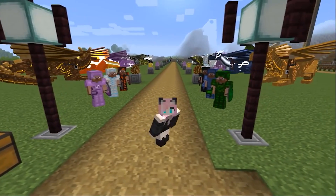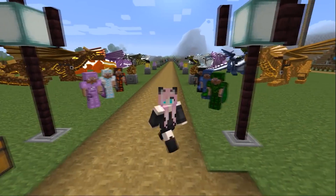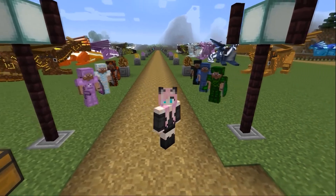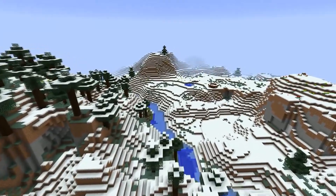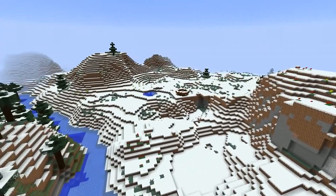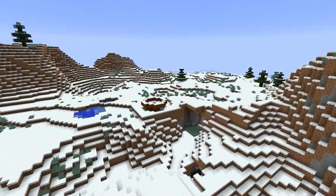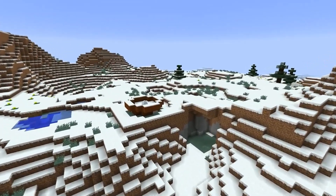In order to get our first pet dragon, we do not need to go all the way to the End and kill the Ender Dragon. But you still have to go on a trip. Somewhere in the cold mountainous biomes or on the stone beaches, we will come across dragon nests.